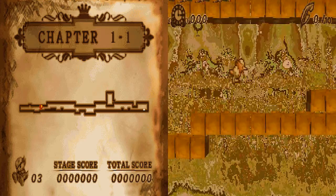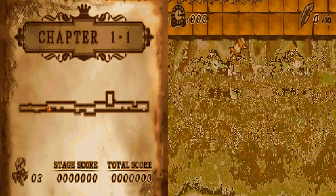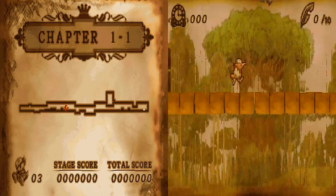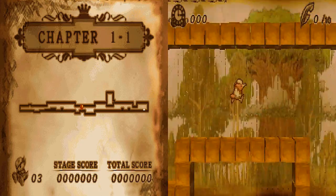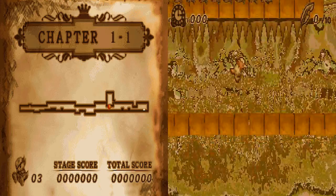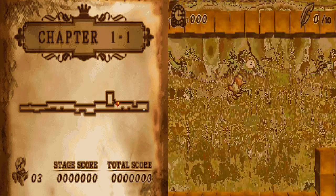She can go on top, she can go on the bottom of the levels as well. Let's just pass it like this. Going through these blocks, it makes sense with this background. We're immune to anything.